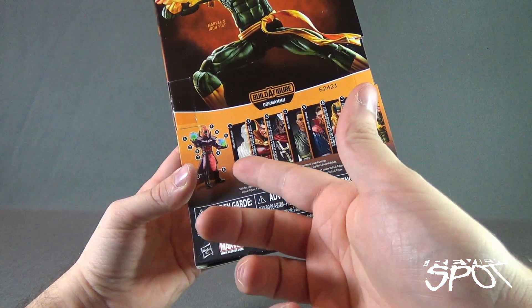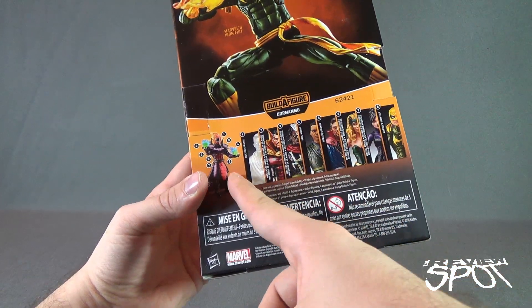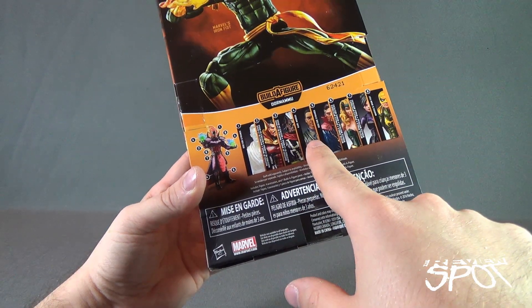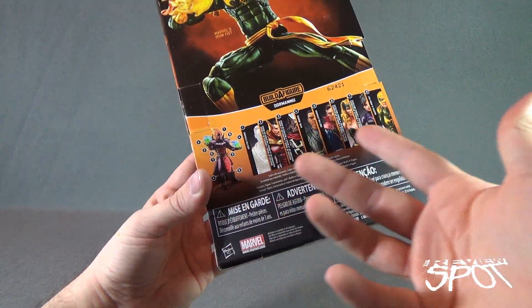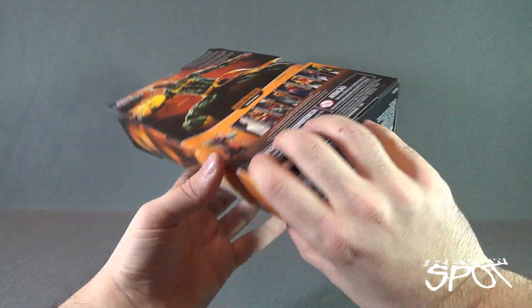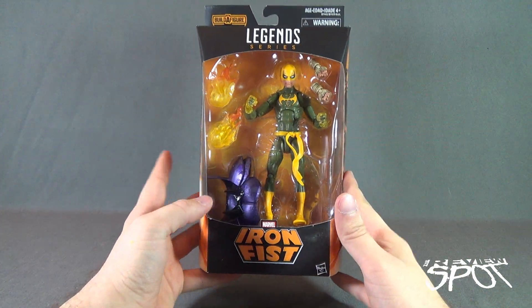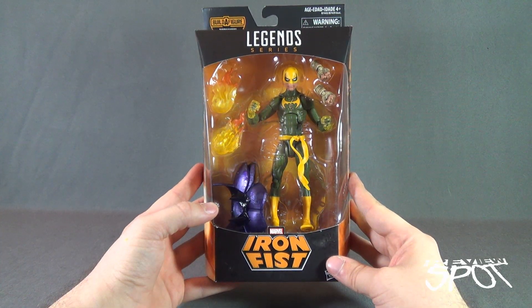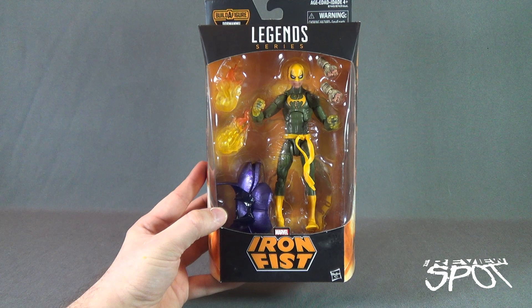Down below are the other eight figures covered in this wave — collect all of them and you get Dormammu. Notably, there's no character you can really omit and still build Dormammu. Even Karl Mordo, who you might think you could skip, actually came with the legs. So all these characters are necessary. If you're interested in picking this up, I'll put the link to Entertainment Earth down below — that's where I picked up this entire wave.